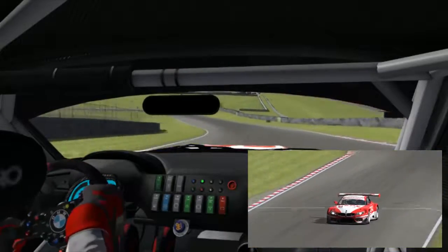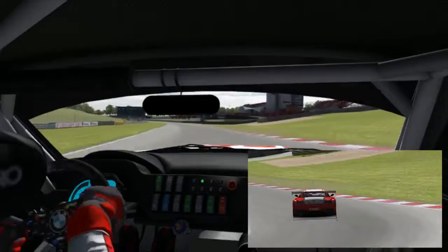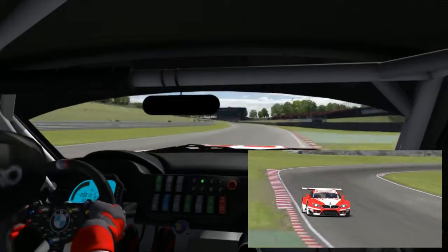Once you exit, switch right and get ready for Graham Hill Bend. The braking zone is tricky here with a slight kink, but you can carry a lot of speed and use the runoff to the right to your advantage.